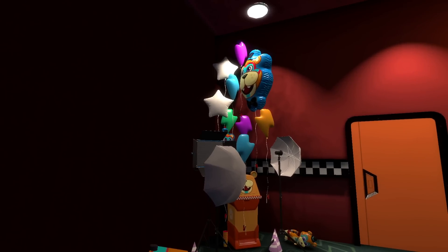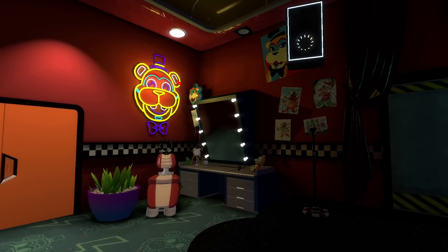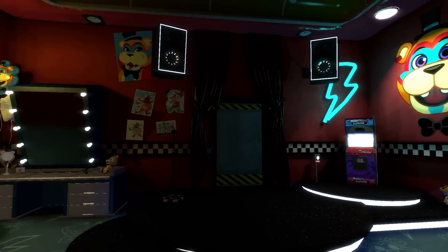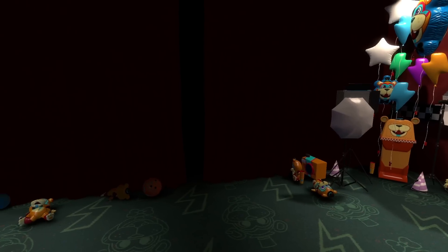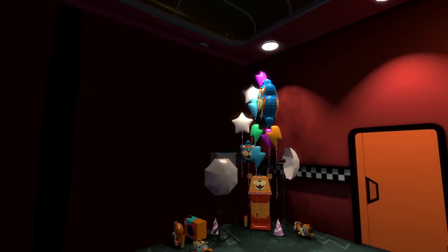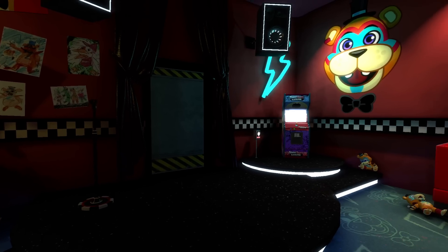We are currently in Glamrock Freddy's green room. This is where you start off in Security Breach, and this is the best map to have first. Looking out, you can just see the endless void. This is pretty much it for the entire map, but it's still really cool to have for posing or propping in this room.